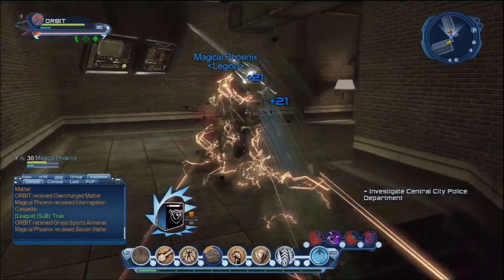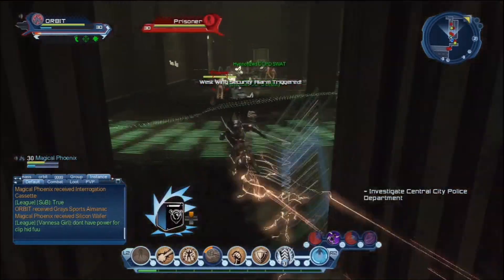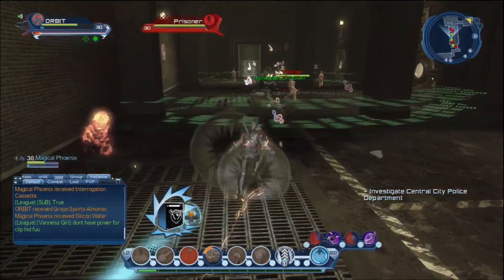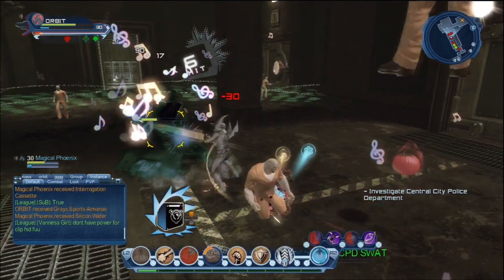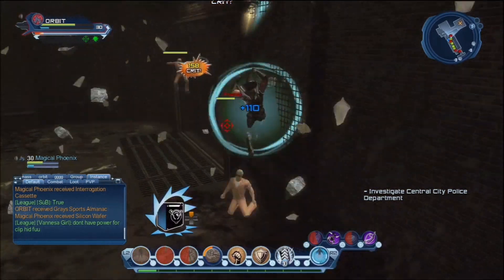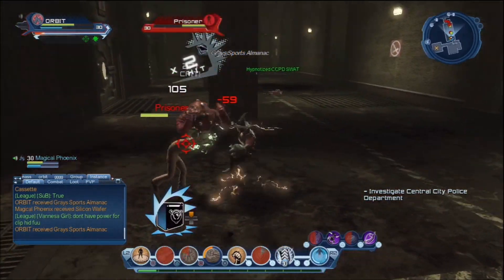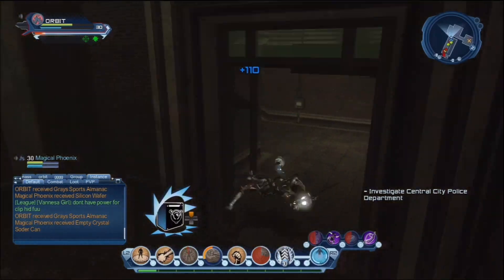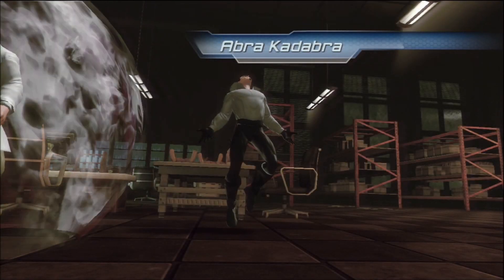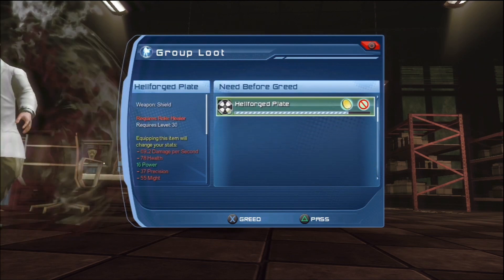This boss is make or break for getting the speed feat. Use your supercharges on Piper and keep burning down as fast as you can — if you take too long you're not going to get it. Run straight past the two clowns into the next room and destroy those boxes straight away. Finish off the rest of the ads — you can't skip all the way through because you need to take them out for the door to open. You'll get to a cutscene at the end.